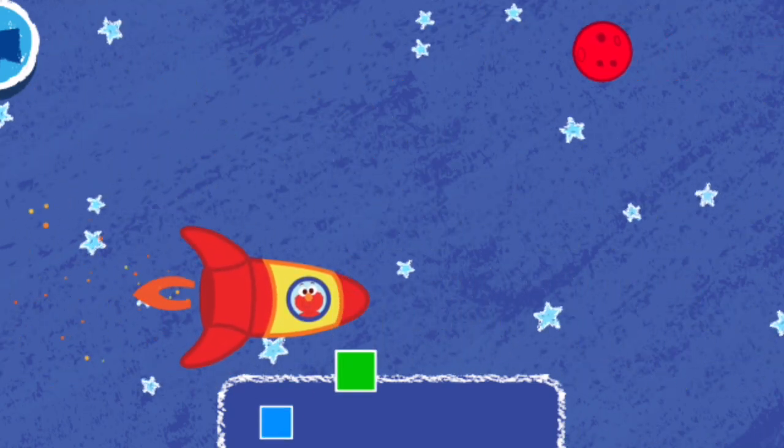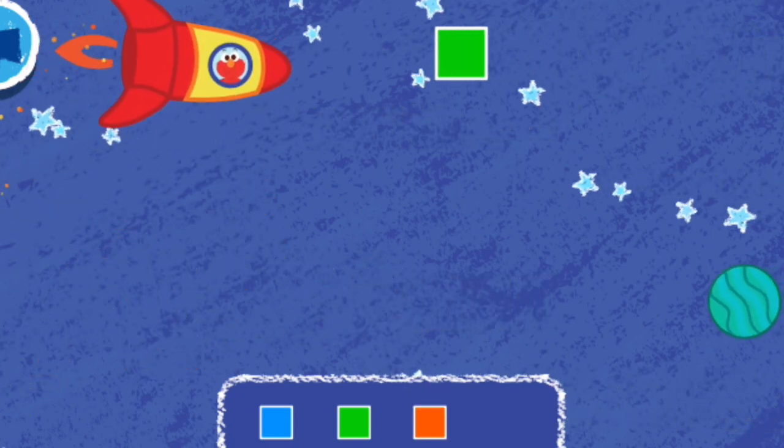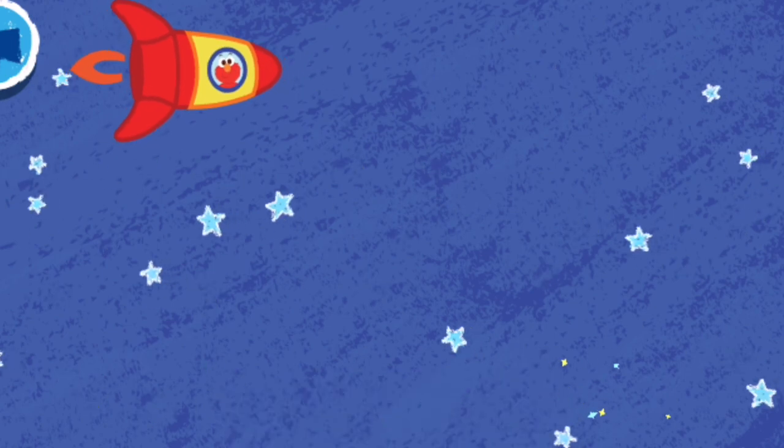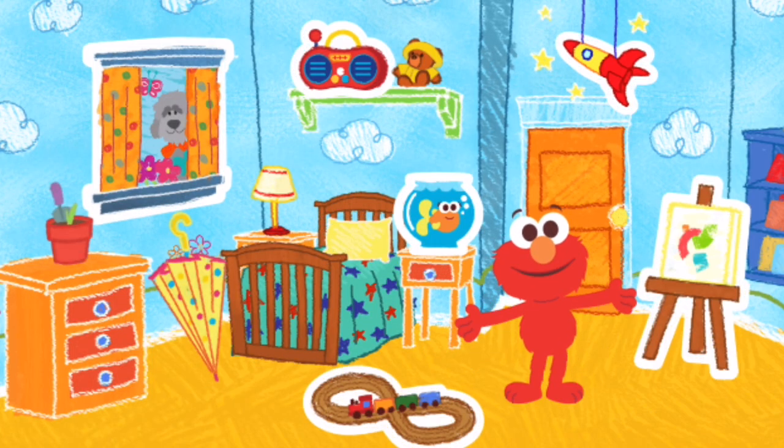Elmo got another space square! Shapes — the final fun frontier! Ha-ha-ha-ha! What do you want to do next?